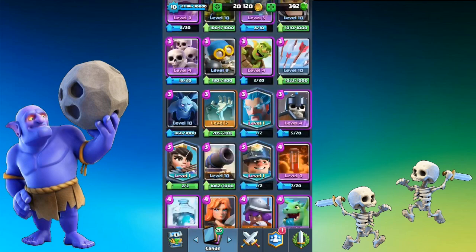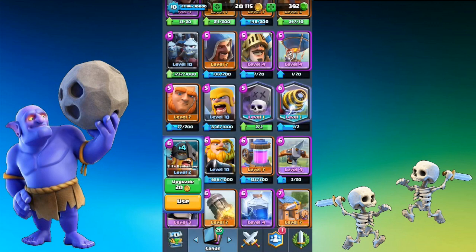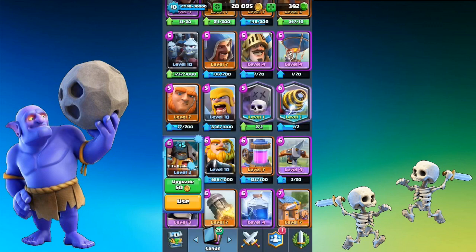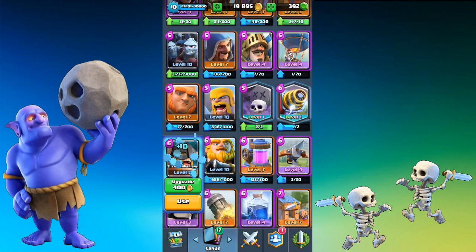Hi guys, Gabba's Gaming here. I have just been playing 2 to 3 hours with the Elite Barbarians. They are a tricky card to use — they're very quick. You can't just want to use them on a counter attack and plop them down, but they're quite easy to distract, making it very difficult to get any damage off with them.